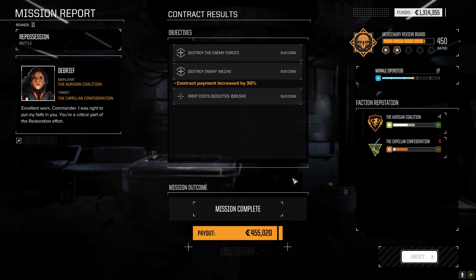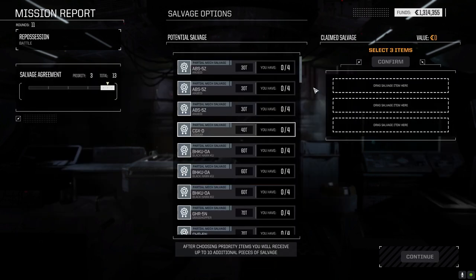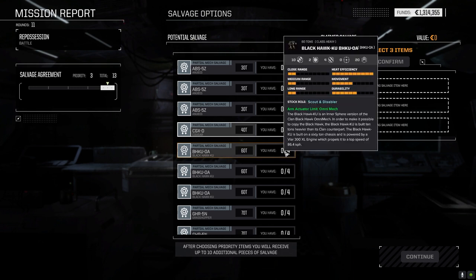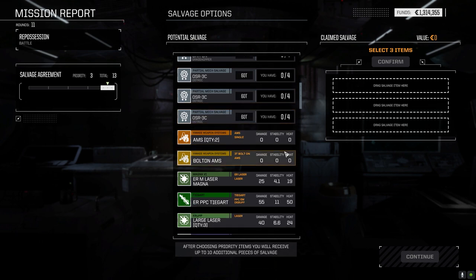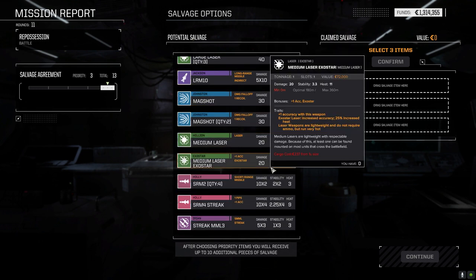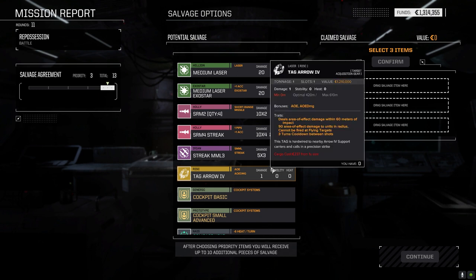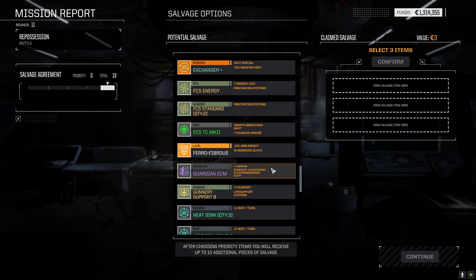Contract payment increased by 30%. Let's see what we get for salvage — good experience, that was a good chunk. Anubis parts, Anubis parts, three Black Hawk parts — I should just take the three Black Hawk parts. Grasshopper parts, Ostrac parts. The heat — mag shots are nice but they're not better. Tag Arrow — someone had the Tag Arrow and completely missed us. That was the Anubis. Area effect damage — 90 area effect damage to units in radius. Okay, that's actually not bad.